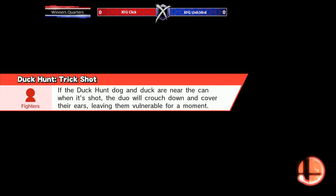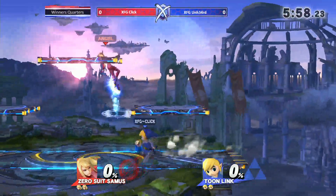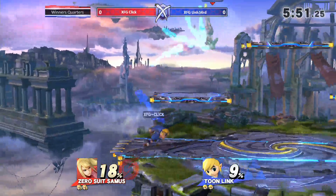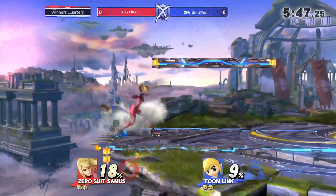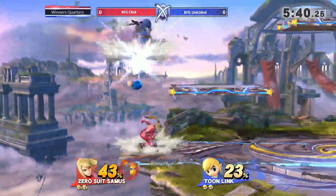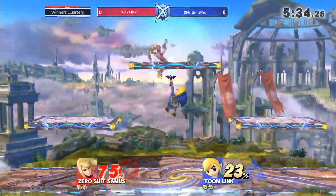If we're going to Battlefield, what do you think? I know Unheard really likes this stage, but I don't know about Tuning — I think Tuning likes the extra space. Click himself really likes Battlefield too. I'm curious about this jab to grab, but he escapes that punish with the down-b. You usually get four or five hits but against ZSS it's kind of invincible on startup, so it's an interesting choice. No punish from Unheard — could have grabbed.